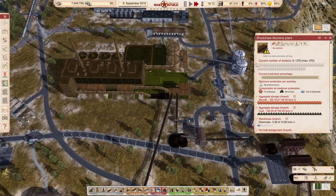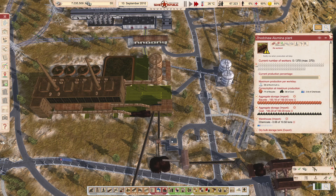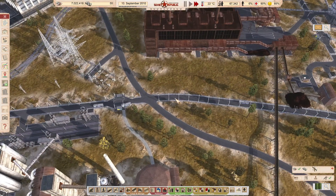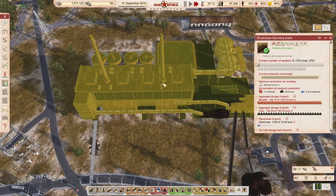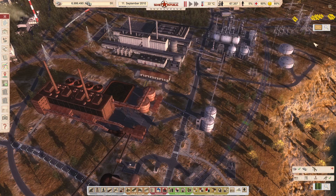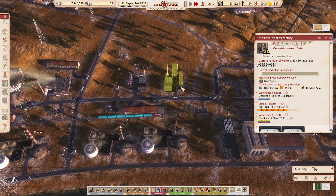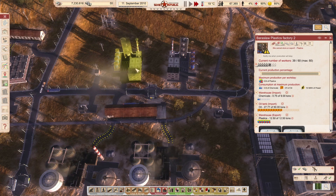Okay, just loaded some chemicals. But we don't have any workers. Let's put a footpath there — there we go. Workers. So that's up and running. We're actually starting to make some aluminum oxide, which means we're going to hopefully produce our first aluminum very soon. And we're making plastics. Perfect.